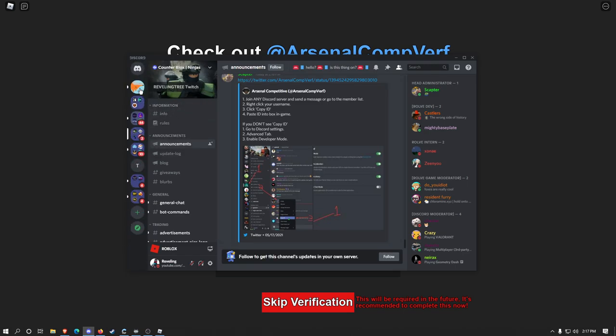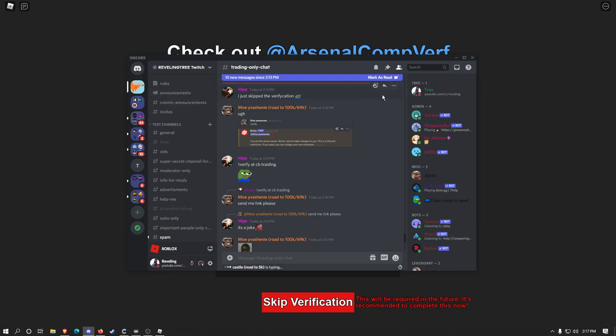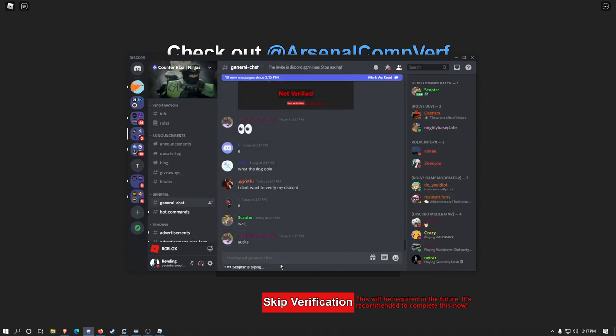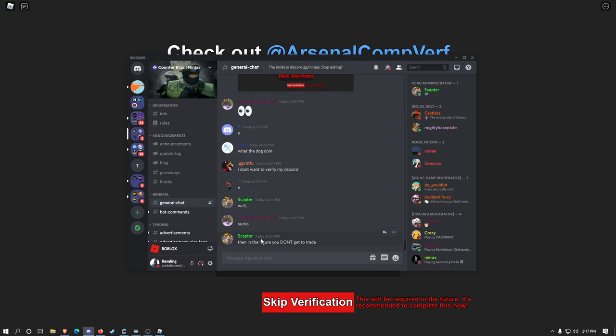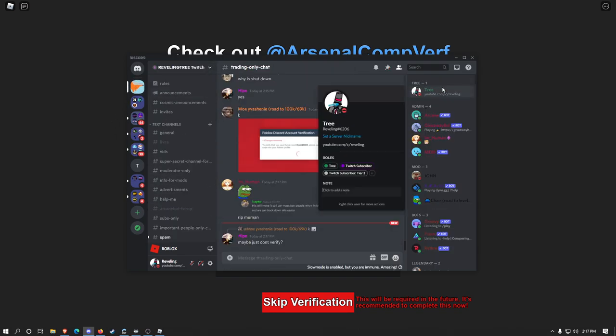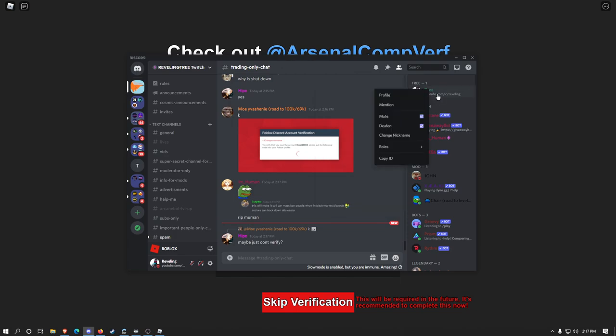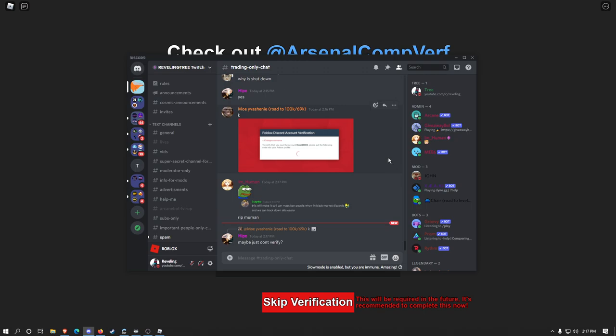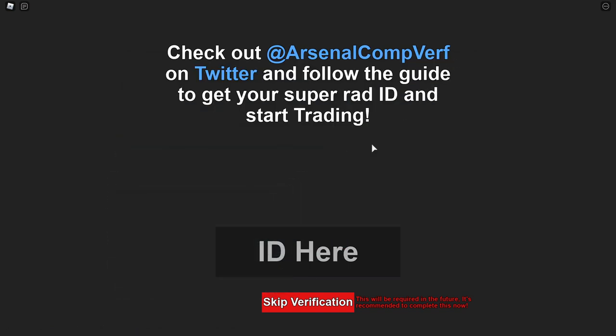To get your Discord ID, find your profile — type a message somewhere, like on the Ninjas server. Then right-click your profile and click 'Copy ID.' That's your ID, and that's why you need to have developer mode turned on to copy your ID.